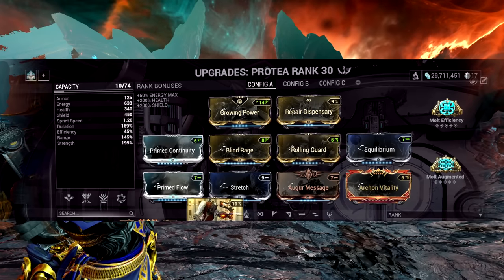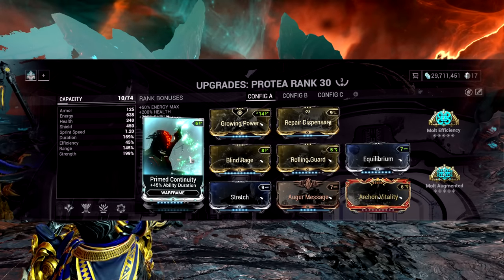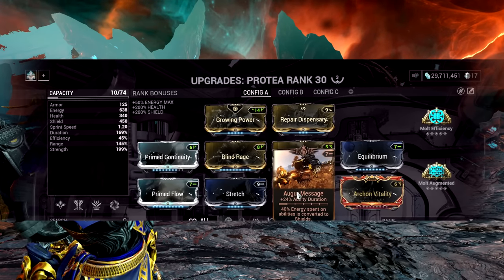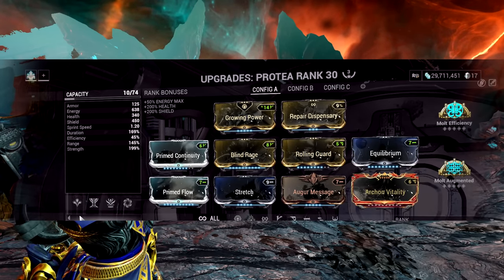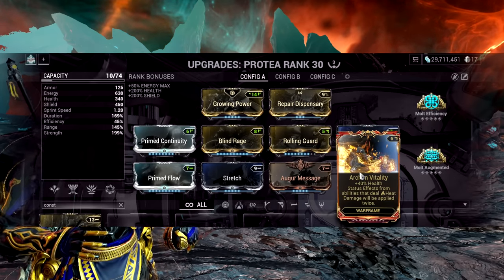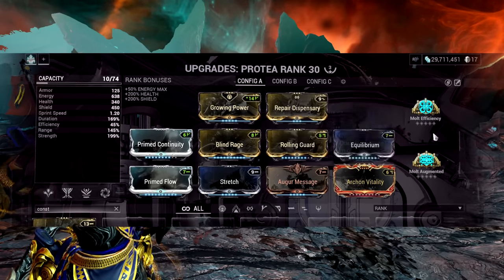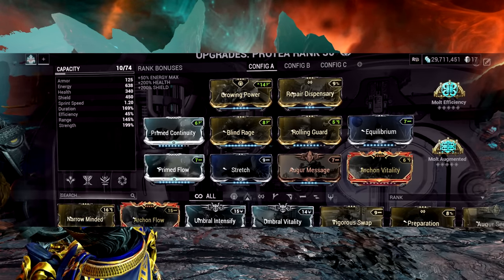For mods, run: Growing Power or any aura you have available; Primed Continuity or normal Continuity; Blind Rage; Rolling Guard; Equilibrium — this is very strong; Primed Flow or normal Flow; Stretch; Augur Message; and Archon Vitality, which can be swapped for Constitution for more duration. Archon Vitality makes Protea's heat turrets do significantly more damage as it applies heat procs twice. Also consider Molt Augmented or Molt Efficiency, and Repair Dispensary as the augment.